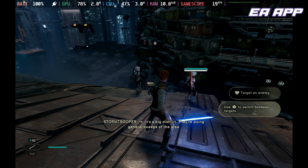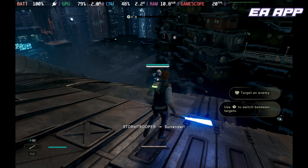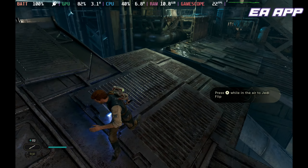The EA app version, if you use that rather than the Steam version, performs pretty much the same — if anything, maybe one to two frames per second less. But if you want to use your EA Play Pro subscription, it does work perfectly fine.